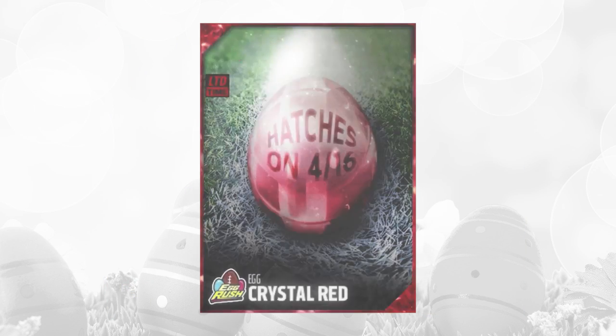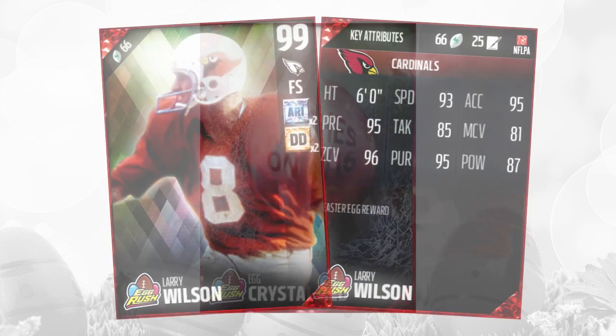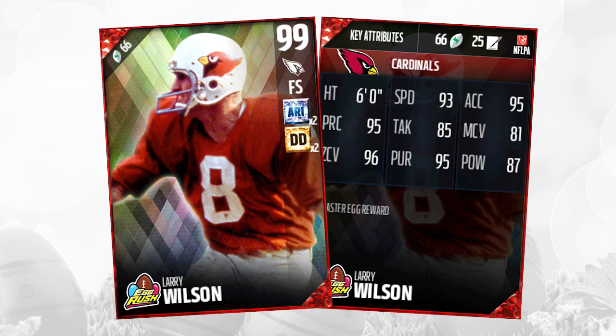The next one was the red crystal egg, and this one ended up being Larry Wilson, free safety of the Arizona Cardinals, just as I said it would be in a video yesterday. This one is going for about $415,000 on Xbox One right now and $540,000 on PlayStation 4 — kind of crazy that there's that big of a price discrepancy. The chemistries are Deep Defender x2 and Arizona x2. 93 speed, 95 acceleration, 92 agility, 82 man coverage, a monstrous 98 zone coverage, 95 awareness, 95 play recognition, 96 pursuit — some nasty attributes. Even if you're not user-controlling this card, it is a very, very nice safety card.